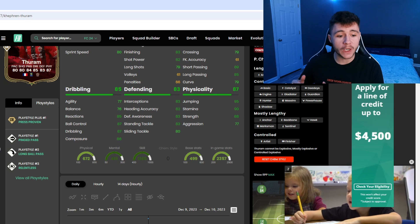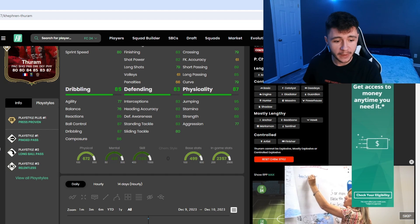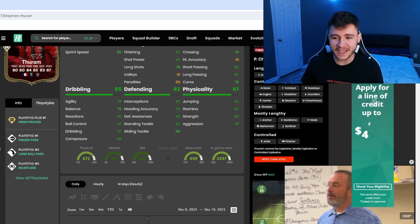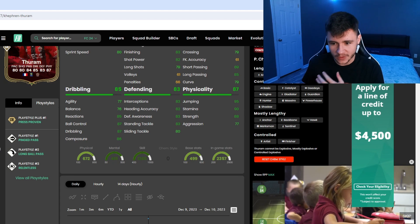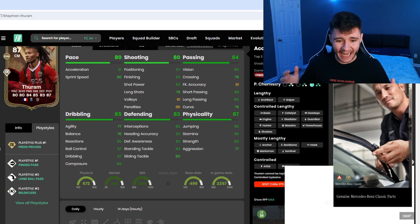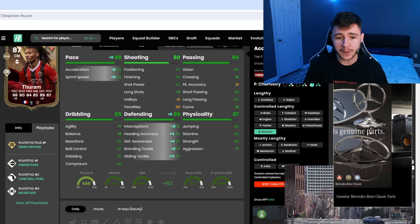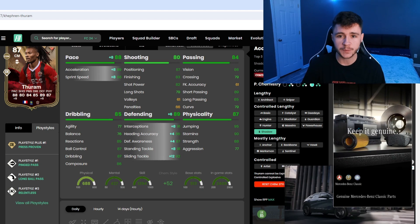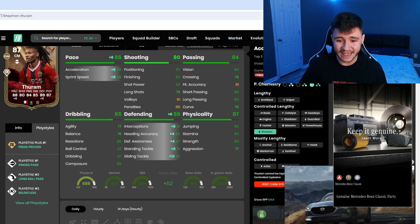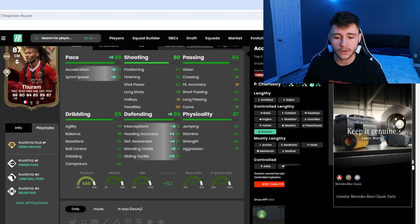If we jump over to the footprint, we can see that Turam does have four different play styles: press proven as a play style plus, ping pass, long ball pass, and relentless. He can have controlled, mostly lengthy, controlled lengthy, and lengthy acceleration types — so a lot of different acceleration types. As a box-to-box midfielder at center mid, I think the shadow is going to be the best chemistry style, giving him 88 pace with 89 acceleration and 88 sprint speed, plus 89 defending overall — 91 interceptions, 87 defensive awareness, 91 stand tackle, and 92 slide tackle.